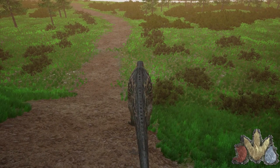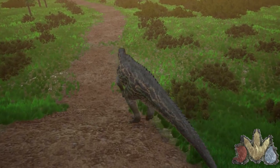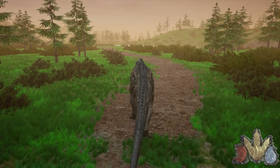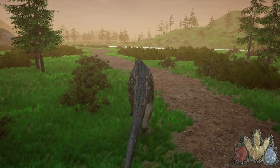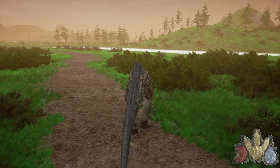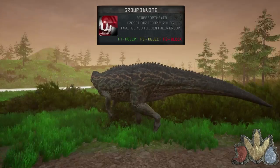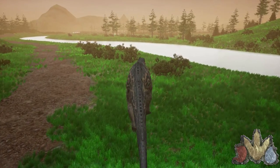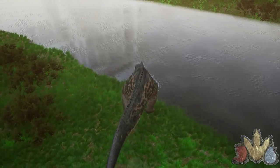Bull fights really only happen when breeding season rolls around and they compete for females. If there's already a dominant bull, subordinate bulls can try to win breeding rights with the females. I'll show you later in the video — there will be an example of a bull fight. You fight until one of the bulls limps or four-calls away, and that bull becomes the subordinate bull and gives up breeding rights to the winner.